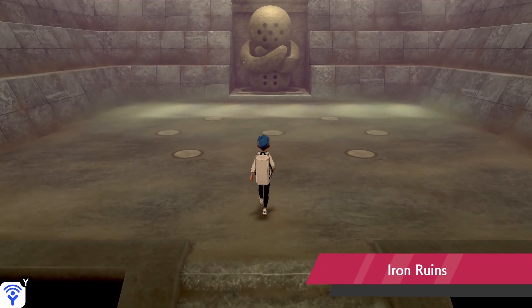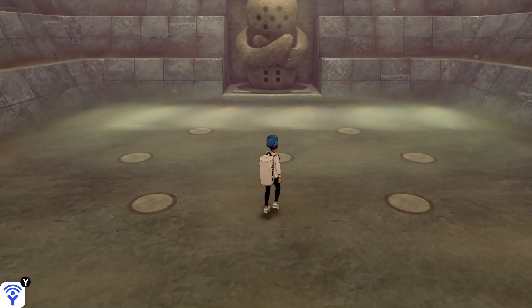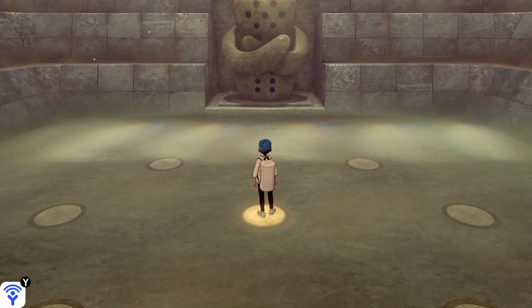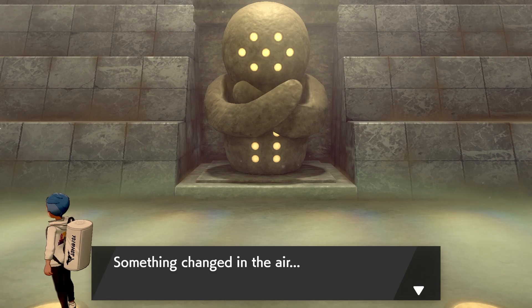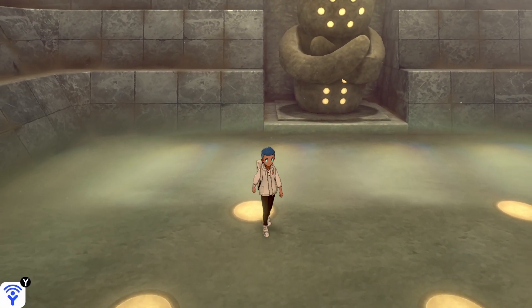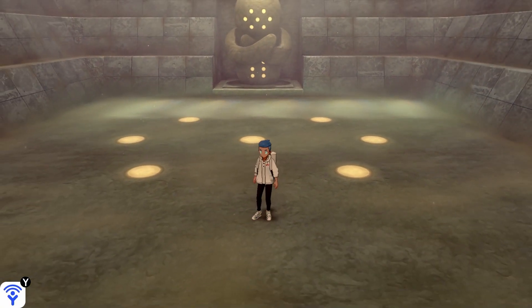Inside the room there'll be these circle things on the ground. You literally just have to walk over them until they all light up. Some of them will turn off as you walk over them, so just make sure you walk on all of them so that they all light up. Once they light up, go talk to the giant thing at the back of the room.